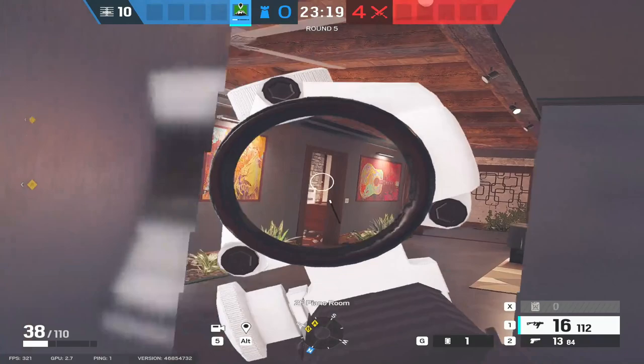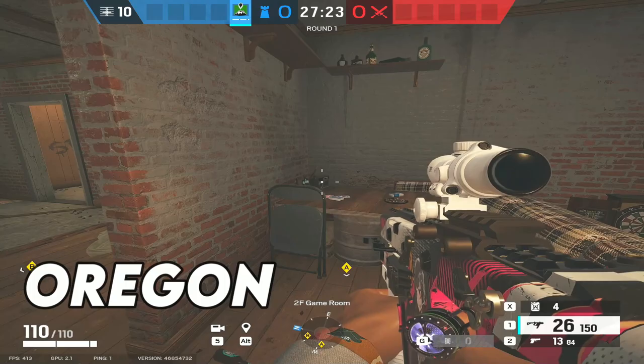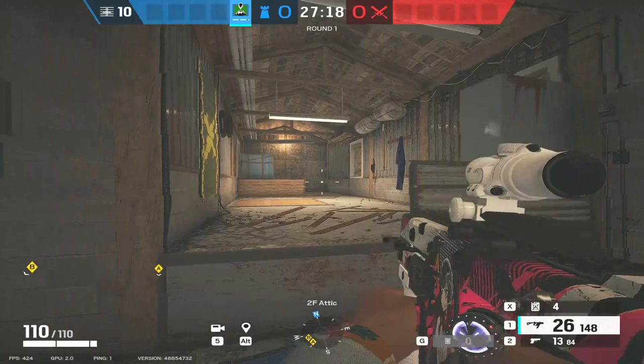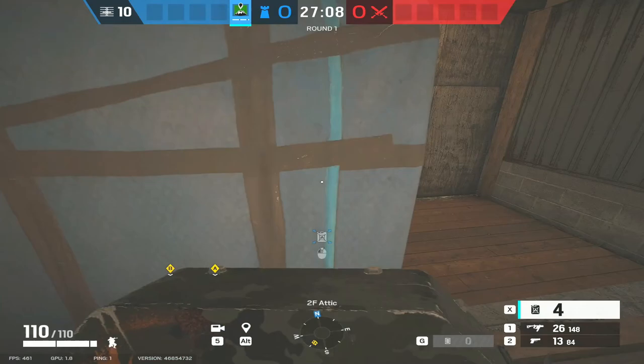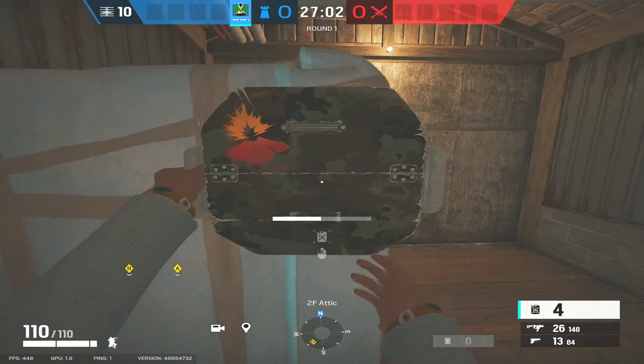Now we move on to Oregon and we get the opportunity of shooting the radio. This is all about defending Attic on Oregon, and what we're going to do is a sort of staged retreat for anyone that's pushing from Attic. We're going to have a canister here on the blue top. What we want to do is put it as far over to the right-hand side as we can, so this bottom area here underneath where I'm standing also fills with fire.